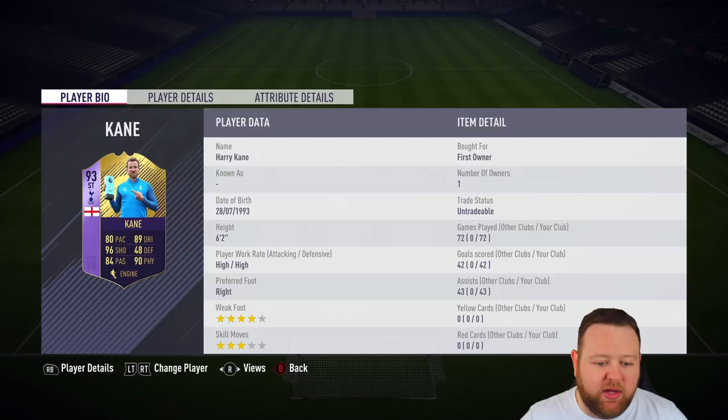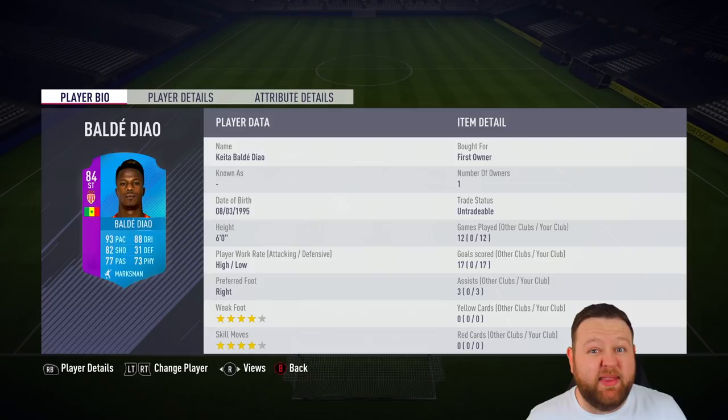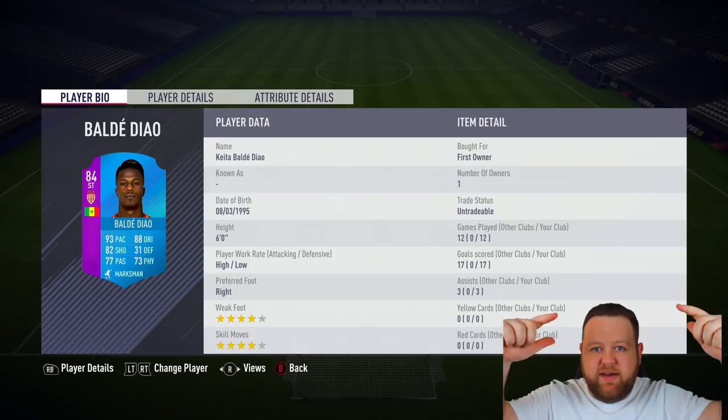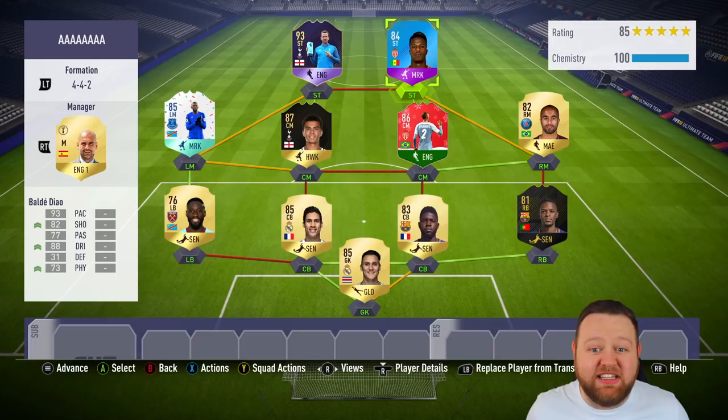Harry Kane — I've got the 93-rated version in my club. This is the one I went and met him for, and it's the card he got for that player of the month. That's the one that will always stick in the club. I don't have the Team of the Year right now, but if you've got the coins, that would be a slightly better option — he's insanely good. To partner up front with Keita Balde-Dial — 84-rated. This only costs you two pink players if you're interested rather than grinding all the way up to 11 for Alexis Sanchez. Keita is a fantastic position change to a striker — 4-star, 4-star, high-low work rates. It seems pretty perfect for a striker.